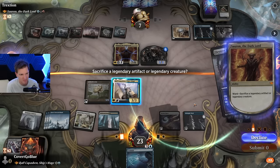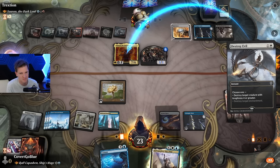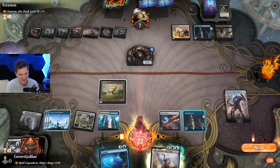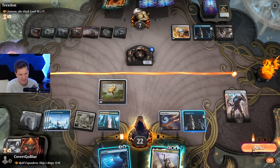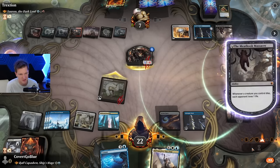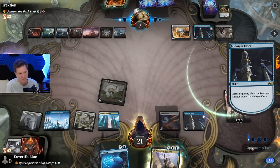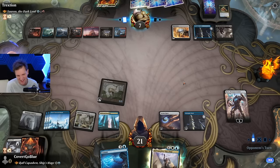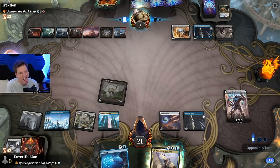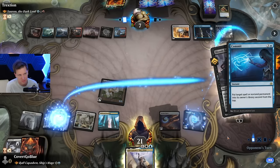It has to be a creature? I thought it could be Karn. That sucks — now I can't have lethal. Well, I should hold the commit then. I'm running a historic permanents deck. Planeswalkers are historic, legendary creatures. Back in the deck, please.